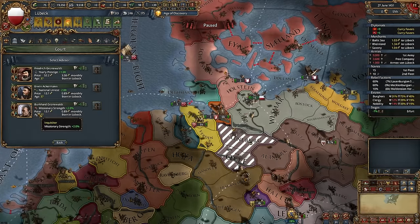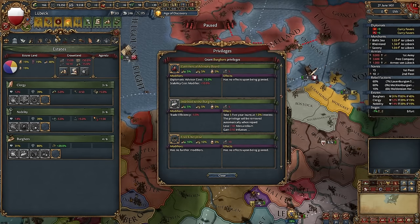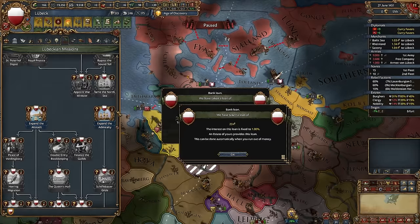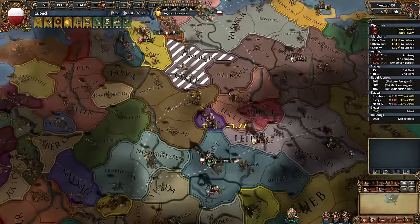I'm already quite rich, so let's hire some advisors. Take Burger Loans once again. Start completing our economic missions — we need to build a marketplace in Lübeck. It's actually a good idea even without the mission. More trade power in Lübeck is always useful.